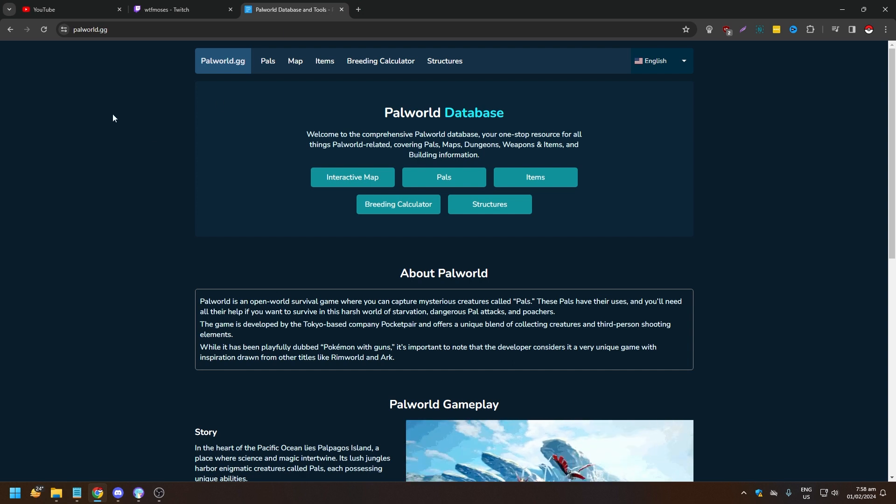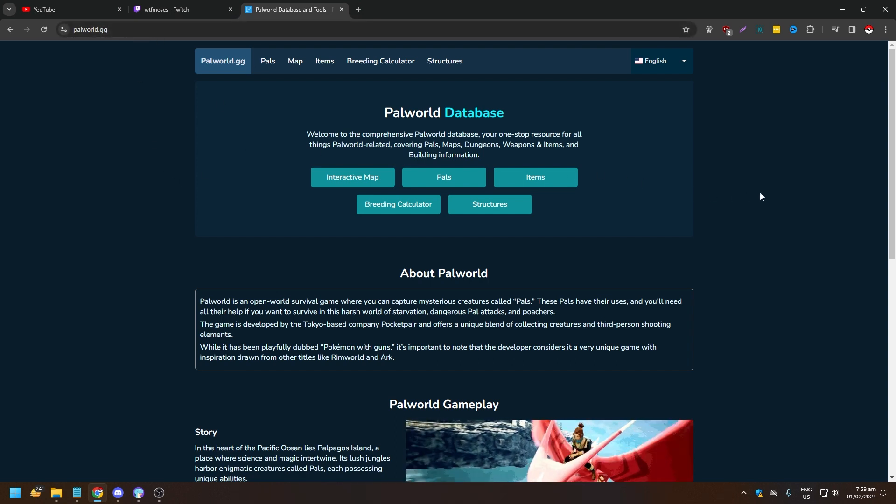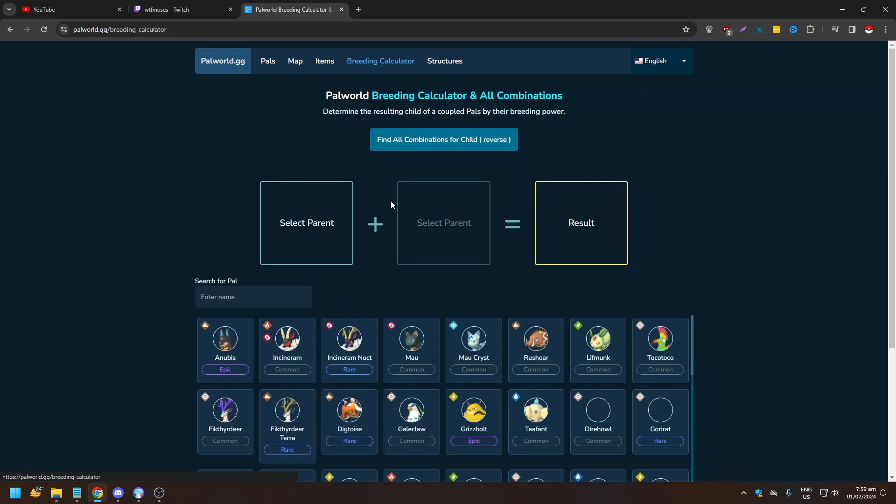I'll show you through a website called palworld.gg — it's an amazing Palworld database. Go to the breeding calculator, then click 'Find all combinations for a child.' This is the standard default which shows two parents and what they make, but if you click 'Find all combinations for a child' you can search by the offspring you want.